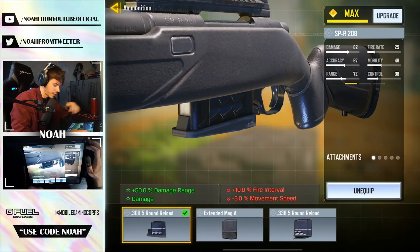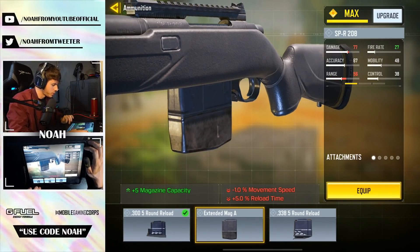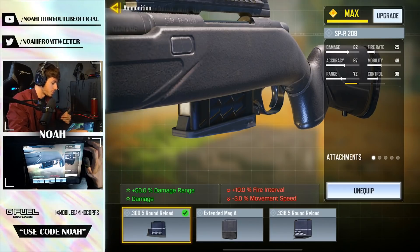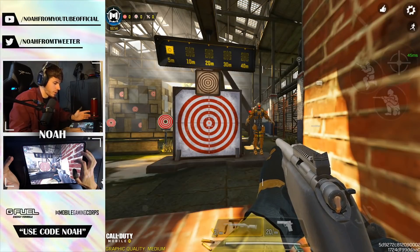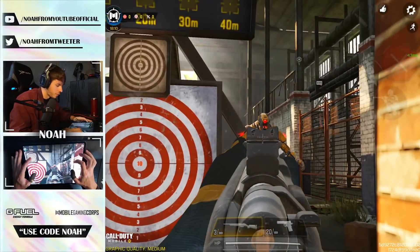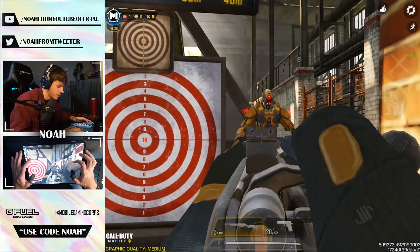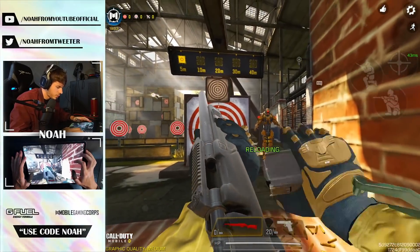I was scrolling through the attachments and came across the magazines. We've got three different types: the basic extended mag, the 300 round reload which actually increases damage itself, and the 338 which increases the body part damage multiplier. I'm not entirely sure which one is going to be more useful, so we're actually going to go to the firing range and test it out. First, I want to test the SPR with no attachments to get a baseline of its damage.